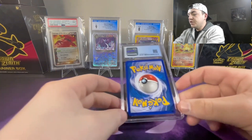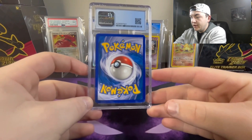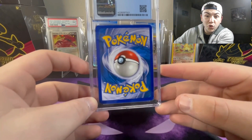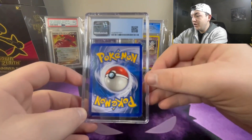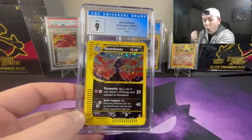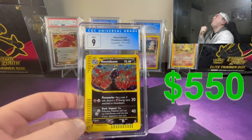Alright, so we know it's a Houndoom — the question is, is this a PSA 10 and is this card worth $2,500? Are you kidding me? We got a Mint 10 on this card — there's no freaking way!